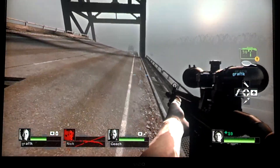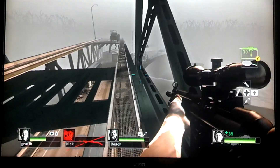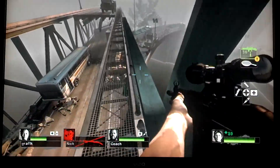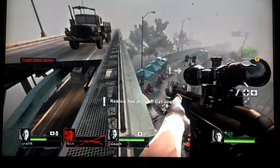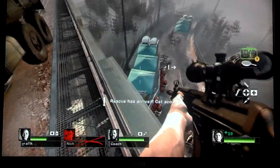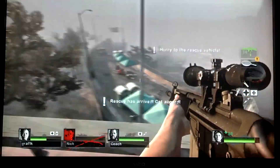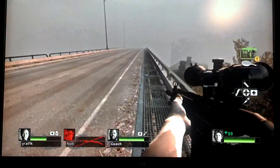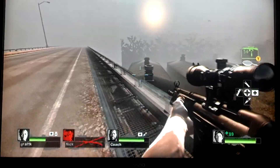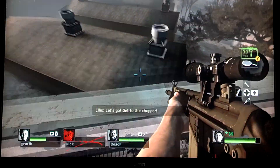And basically you can run down to the end here. And if you want to finish the campaign, you can jump down on one of those little green pavilions or whatever there. But to get out of the map, you keep going down this way and jump on this house.